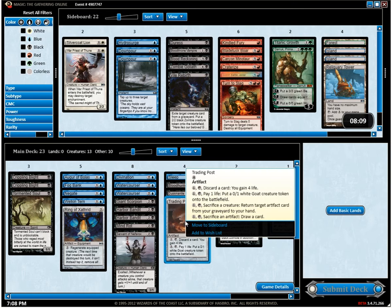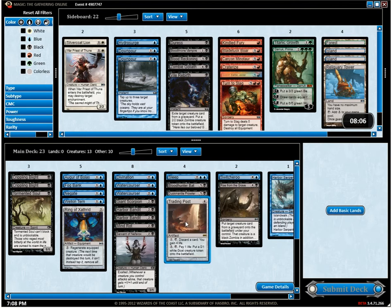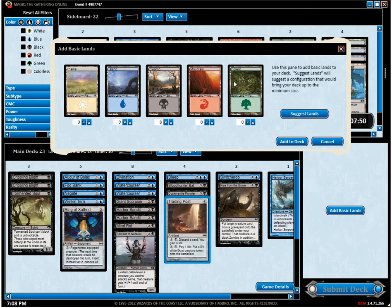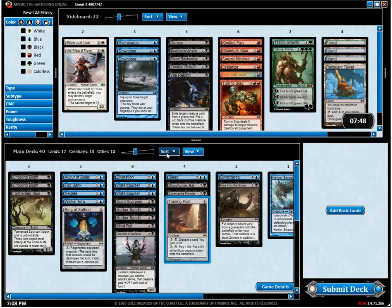Trading post might be too dirty for this deck, but I think it's fine. I think I want it more than any of these other cards, game one. Nine islands, eight swamps — I'm perfectly okay with that.